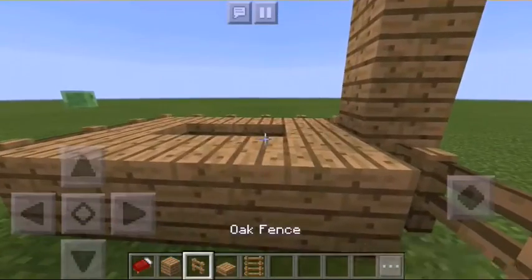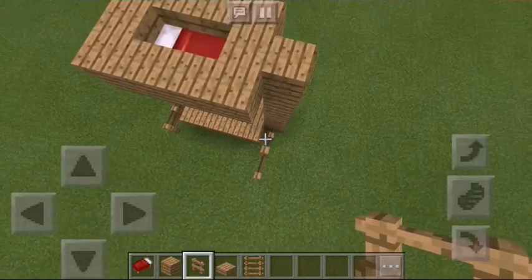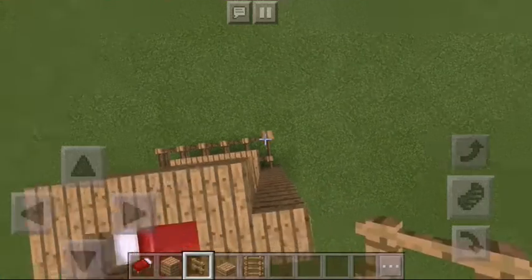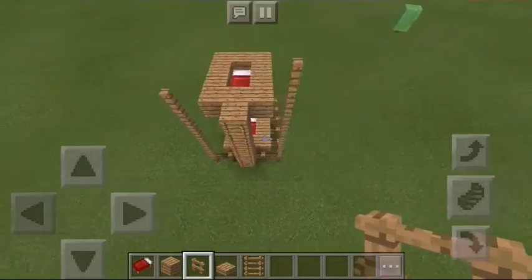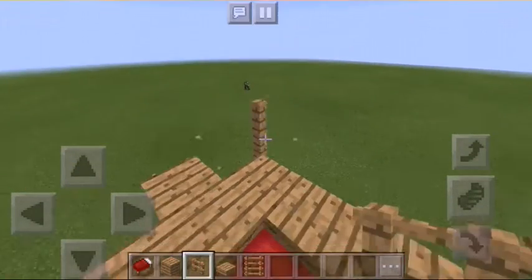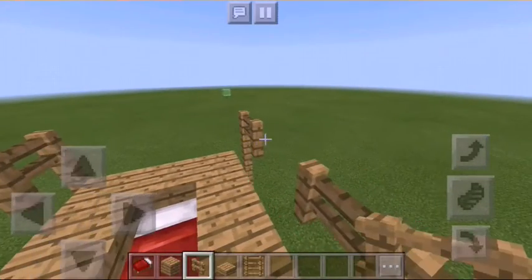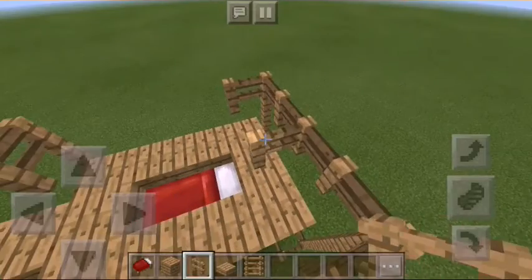Now place fence in the corners and bring them higher up to match the upper bed level. Then place fence along here — a long run all around the top bed area. And this creation is a bunk bed!